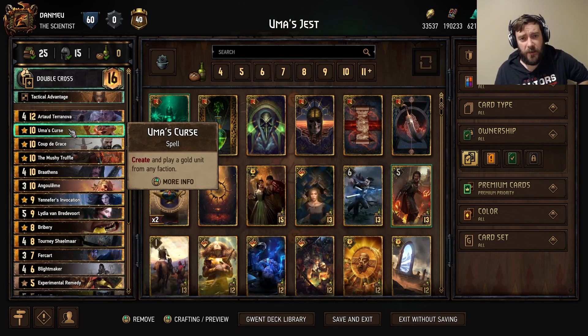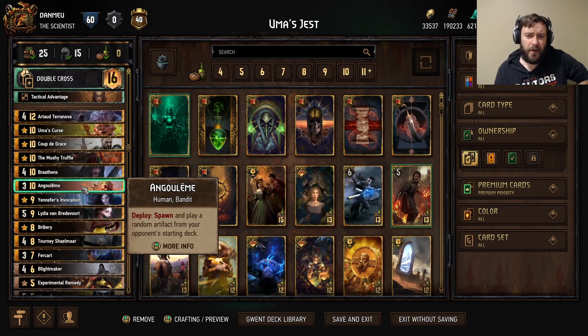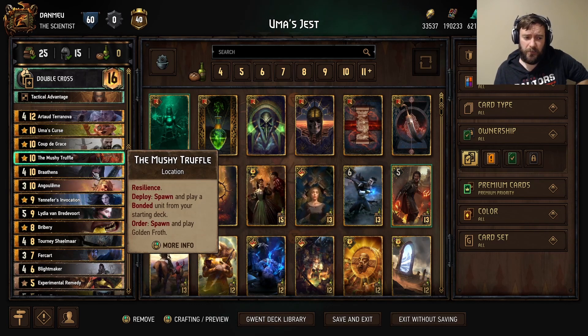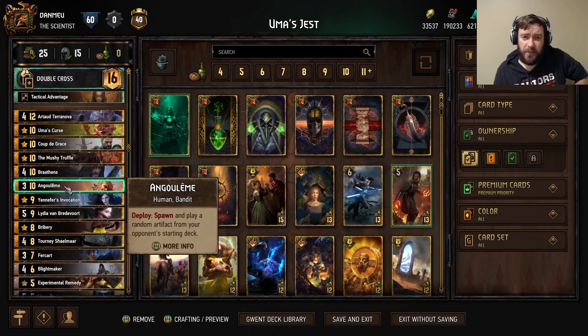Another switch-up I've made in this deck is the Angulem. She's from the Nightingale Gang — Tower of Swallows. Pretty cool character. She is the ultimate roulette, especially in a Double Cross deck, because when she hits and pulls a Scenario or a second Mushy Truffle, it's really nice. When she misses, she plays for 3 for 10. So that's the pure fun of it.